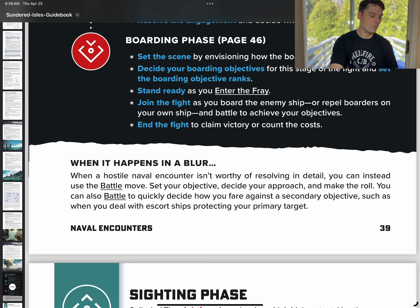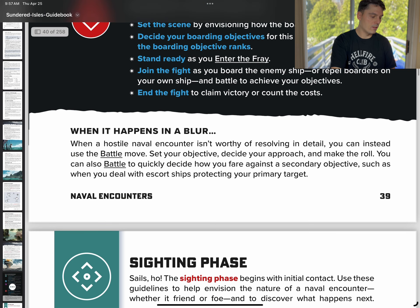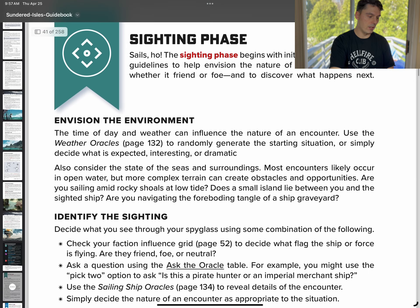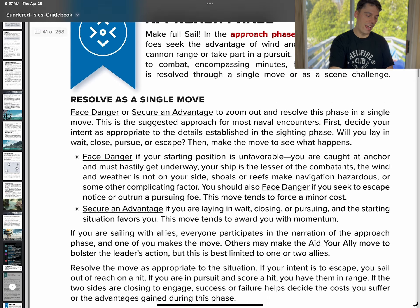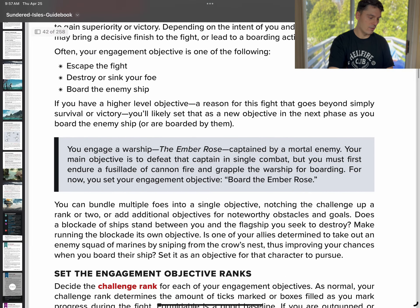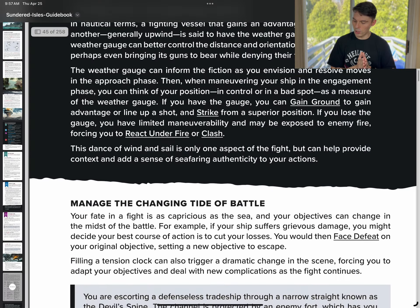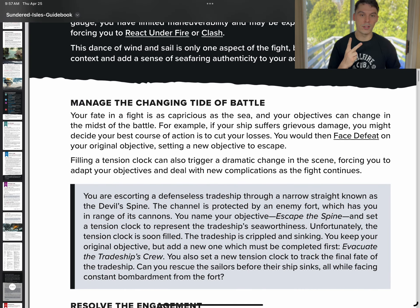This is a really interesting twist from what I traditionally deal with in Ironsworn, just because you're in the ocean or in the sky, and then you're potentially taking what you want and sinking it or dropping it out of the sky. This further breaks down each one of these phases, which is really neat. You don't have to go into this amount of detail every time, but it breaks it down for you if you want to use it. That is number two — naval encounters.